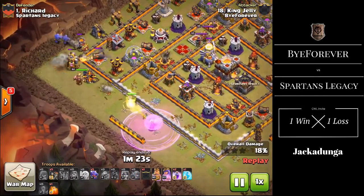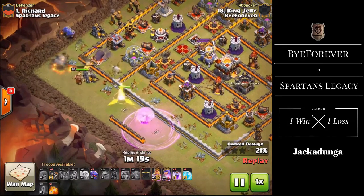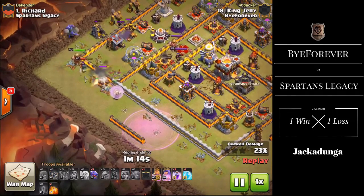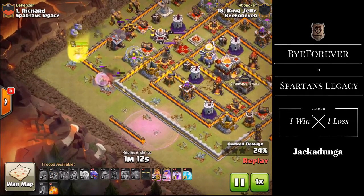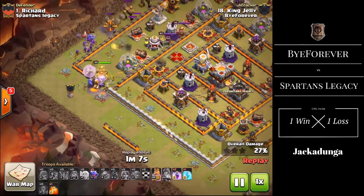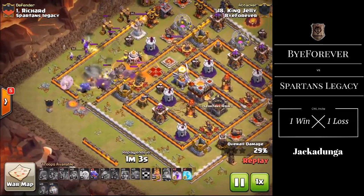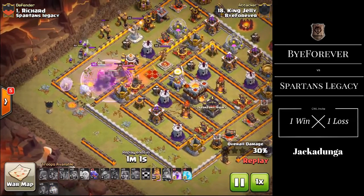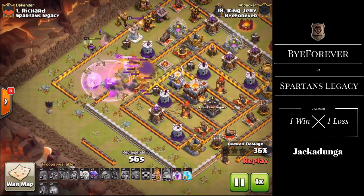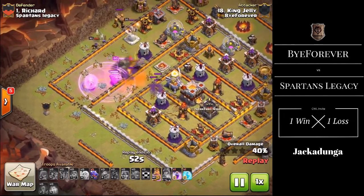Valks and Bowlers for the funnel go down to take out the Mortar and Elixir Storage. A Wallbreaker goes down and the King and Queen head towards the enemy Queen and that air defence. The Queen and King wander a bit, but the King rejoins and the Queen actually goes on the outside, directing the King into the enemy Queen along the western part of the base, taking out both heroes with the help of a Poison and Rage.